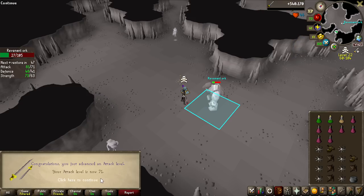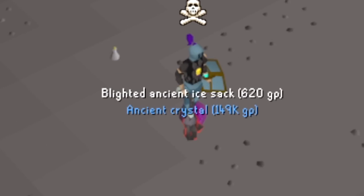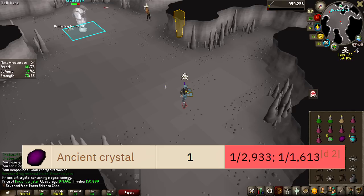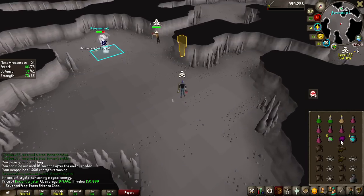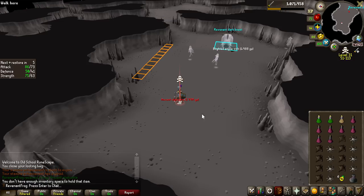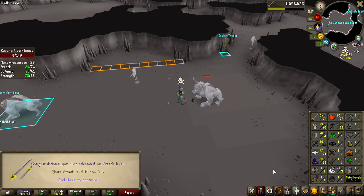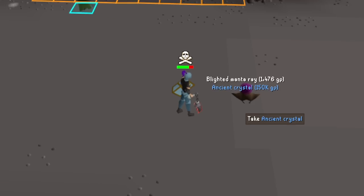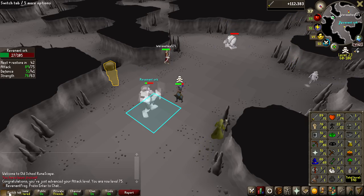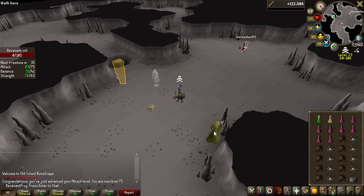Let's quickly finish off the last levels for the Void Waker — 71, 72, 73 attack. Ancient Crystal, 150k — 1 in 1,600 drop, not as rare as the totems I need, and I already had it on the collection log. Another ancient statuette — I had to move over to Dark Beasts because Orcs were absolutely packed, so I guess that paid off. One more level to go — 74 attack, another ancient crystal. And the final level is about to be hit — 75 attack has now been achieved. I didn't even get a pop-up for that; I feel slightly scammed. But let's go to the bank and get the Void Waker out.